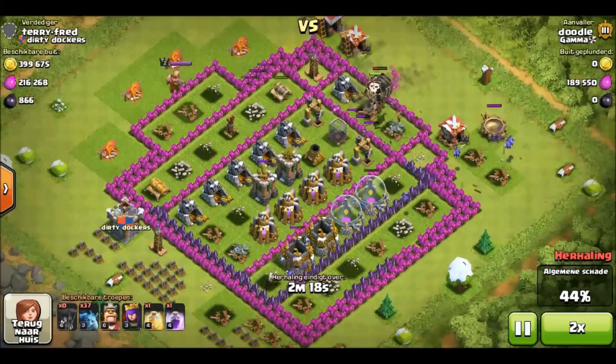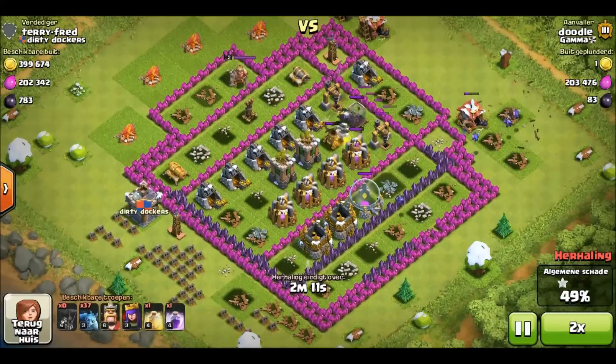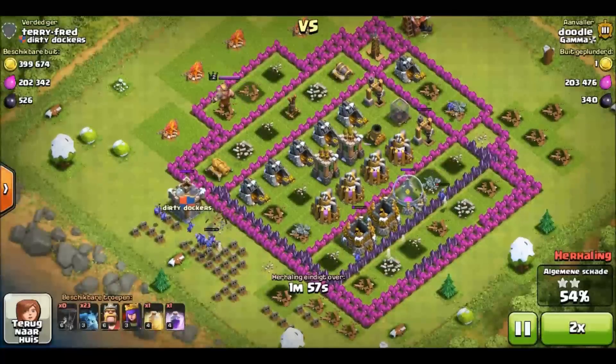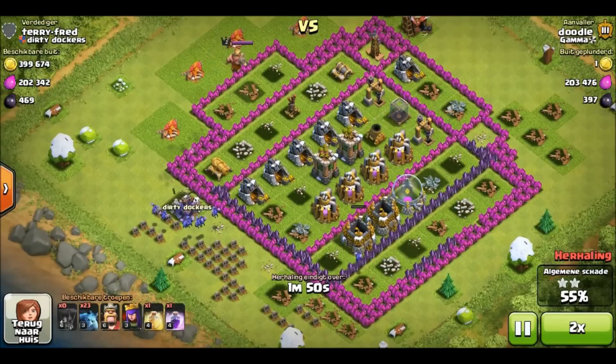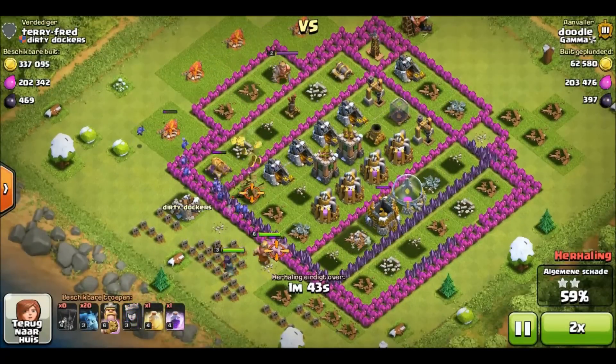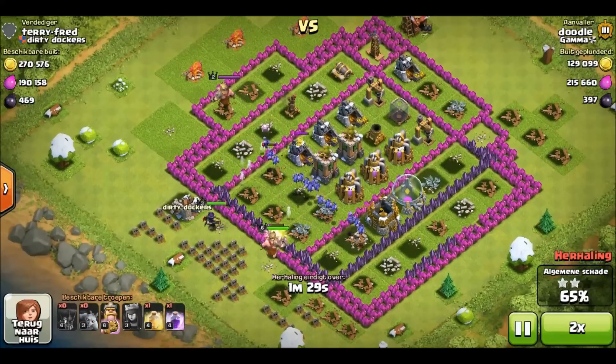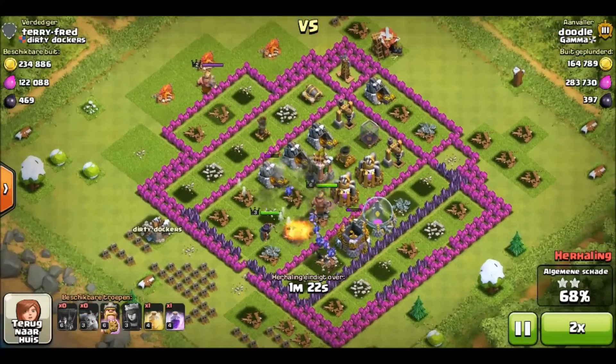Coming into the attack, what you want to do is spread the balloons out so that they take out the maximum defenses possible, rather than sending them in giant groups. Just as you put the balloons down, put the minions behind the balloons and rage or heal them depending on the situation, so that even the minions get into the rage or heal spell.